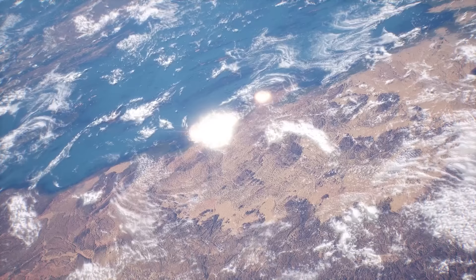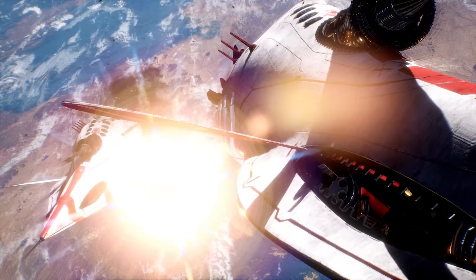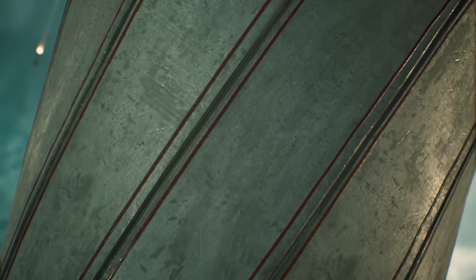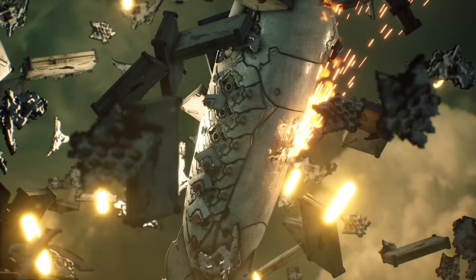A shield is deployed at the front of the ships as missiles from Earth approach, trying to take them down before they enter the atmosphere. Unfortunately for the ships, the missiles are designed to scatter and bypass the shields, and they end up taking down most of the ships. As the ships go down, pods are released, crashing to the planet as all hell breaks loose with missiles flying around them. The camera fixates on one pod in its turbulent journey, then it gets hit and blows up.